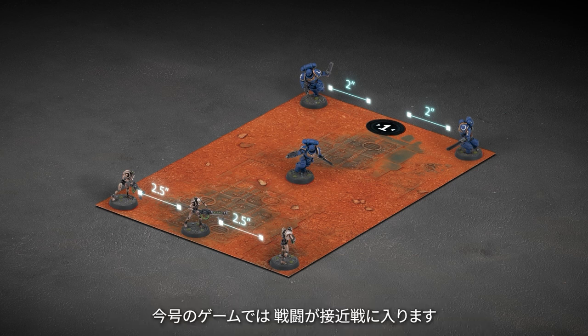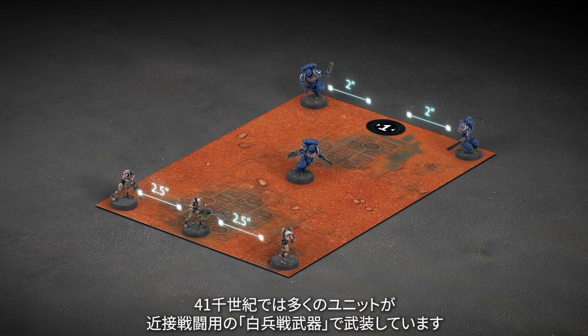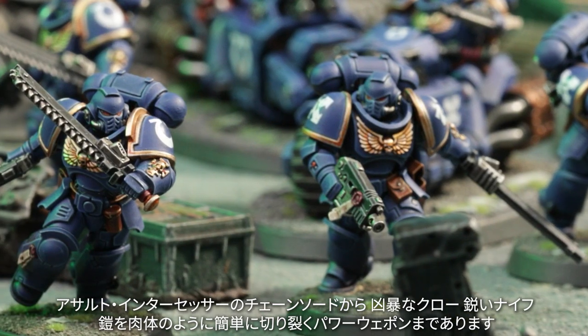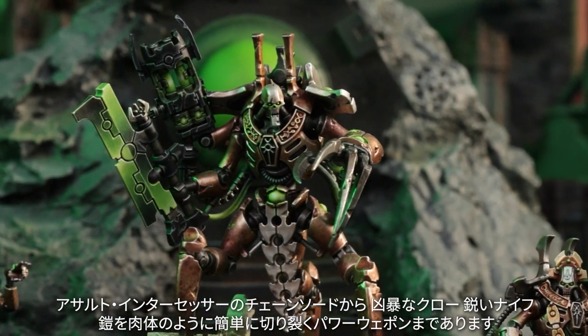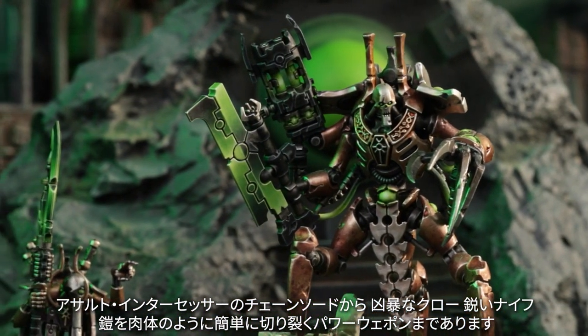This issue's game will introduce close combat to your battles. Lots of units in the 41st millennium are armed with deadly melee weapons, from the Assault Intercessors' chainswords to vicious claws, sharp knives or powered weapons that can cut through armour as easily as flesh. Attacking with a close combat weapon works the same way as shooting, except models have to be in base contact to do so, and it uses a different characteristic from the model's datasheet to see if it hits.